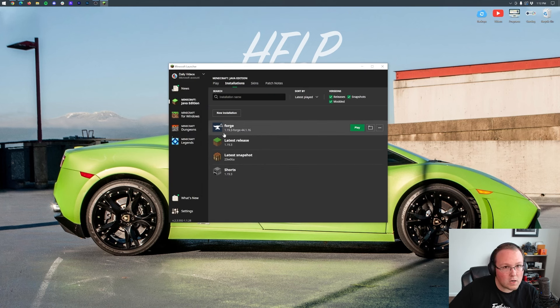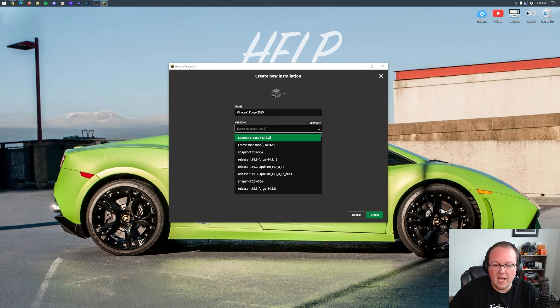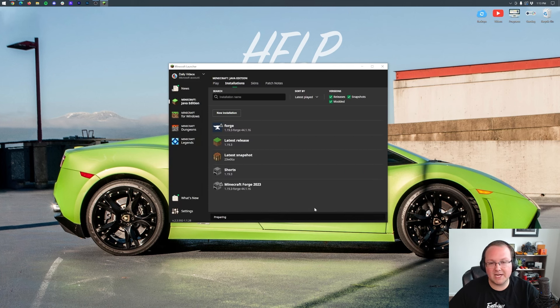But if you don't have the right version profile — say it's showing 1.12 or 1.18 instead of 1.19.3 — click New Installation. Name it whatever you like (I'm naming mine Minecraft Forge 2023). Then click the Version dropdown and select release 1.19.3-Forge. You might need to scroll down to find it — I've seen it down near Minecraft 1.0 at the very bottom before. You can also change your resolution if you like. Then click Create. Now you have your new Minecraft Forge 2023 profile with the correct version. Hover over it, click Play, click Play again, and Minecraft will open with Forge.